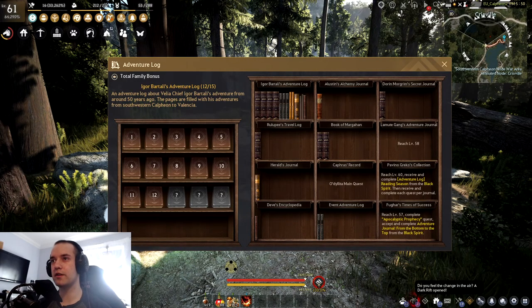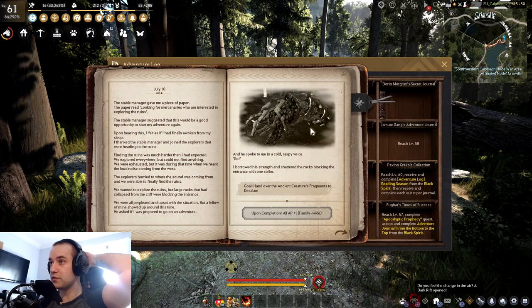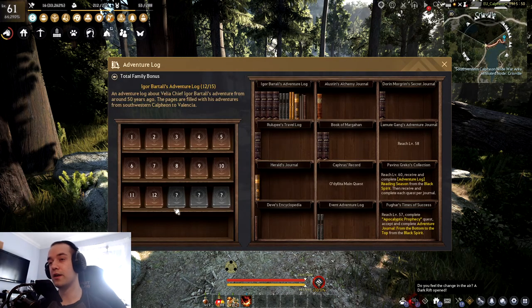Yo guys, what's good? It's Kiku here, and I decided to make a quick Igor Bartali's Adventure Log guide. I'm on 12 out of 15, as you can see — I've got three more to complete. I'm just waiting for Kutum to spawn one more time so I can complete it completely.